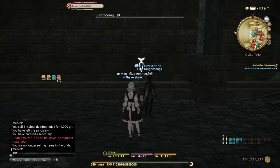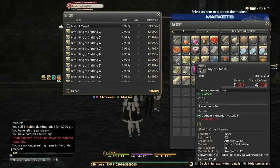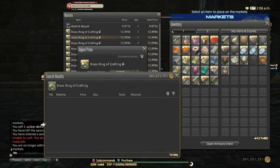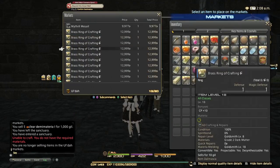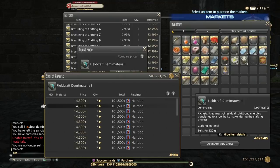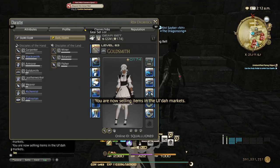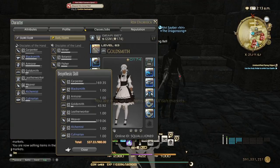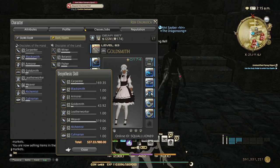I should also mention the HQ rings you get from quick synthing — check the price on your market board, it might be really good to sell. For me it's almost 13,000 gil. So with selling the HQ rings you're already making a profit. I got five fieldcraft demi material ones. I did those rings until skill 43, almost 44.